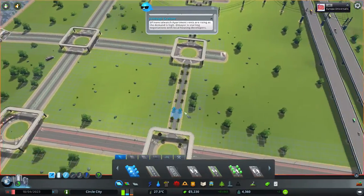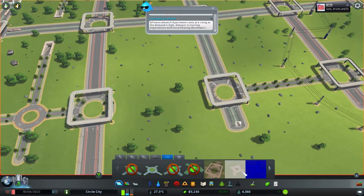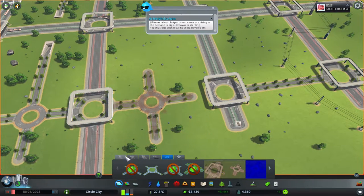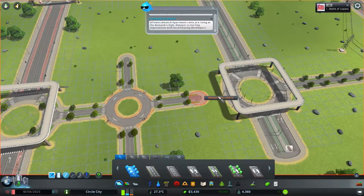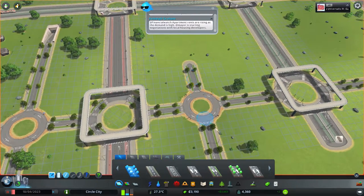We need more room for our citizens, which means more roundabouts. Another 2x2. And it still irks me that I can't use trams on these — can't upgrade these into tram tracks. And building two-way roads on these is a bit overkill.